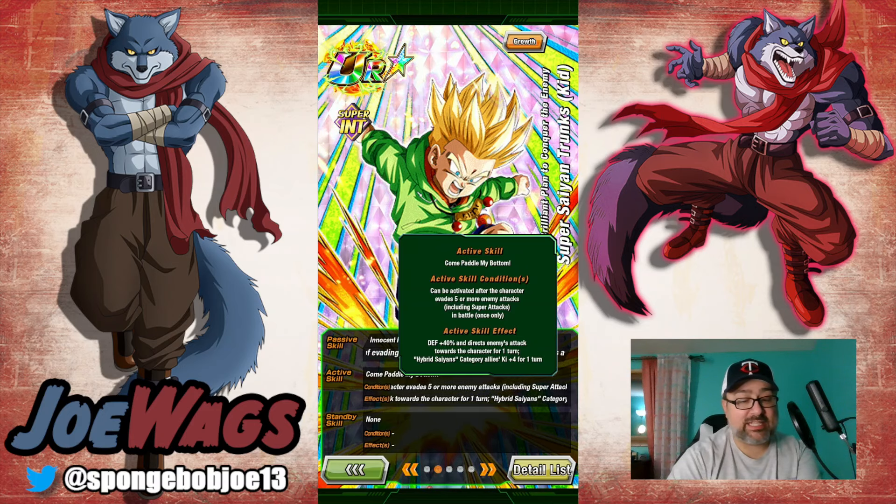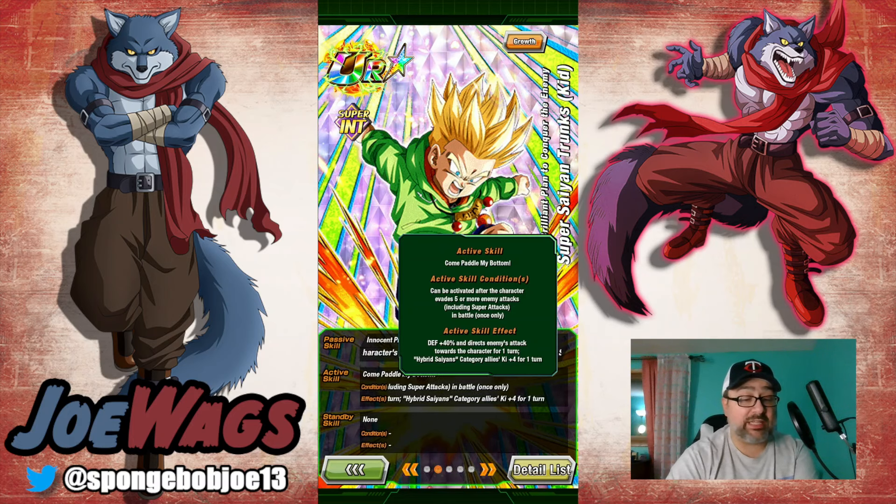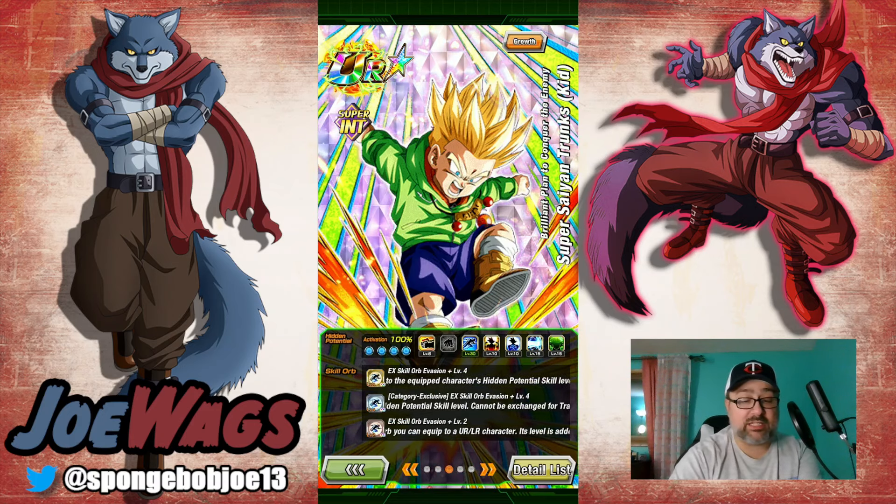His active skill gives him another 40% defense and a locking mechanic — almost as good as Gogeta Blue, who has the lock with 100% dodge. This guy locks and has 90% dodge. If he gets poked with a normal, he gets a 40% defense buff on top of the active skill defense. Maybe his defense gets crazy — if he's over a million defense with the active skill that wouldn't be too bad. He could still die to a super, but the idea is he's going to dodge. So this is 100% a full dodge build. Even when he's at 90% there'll be times it fails, and that 30% hidden potential dodge might save you.